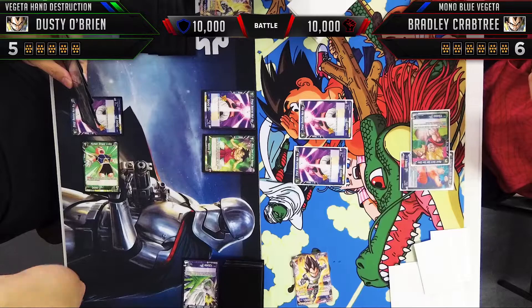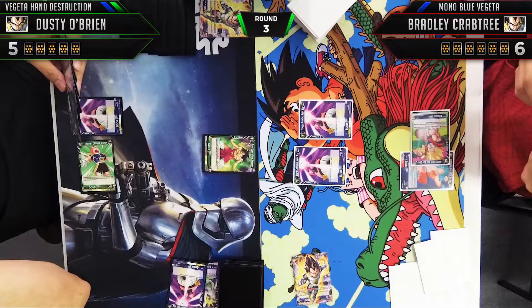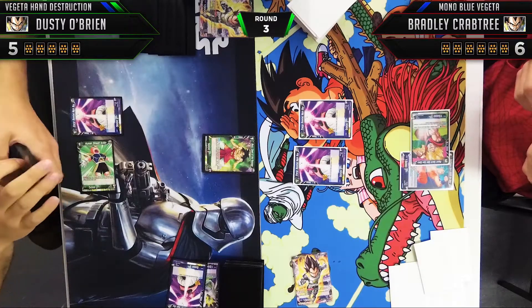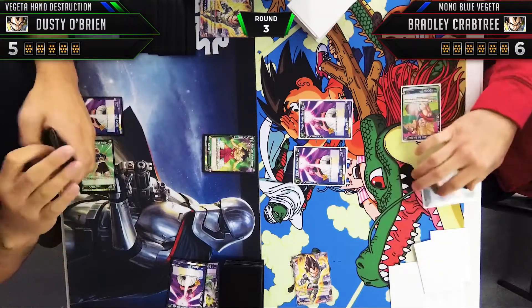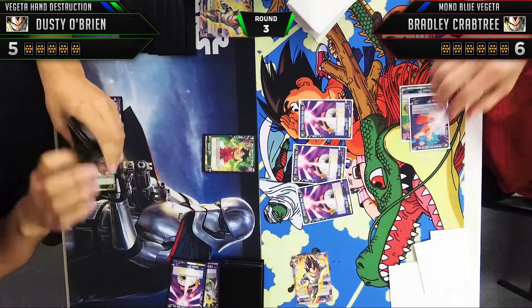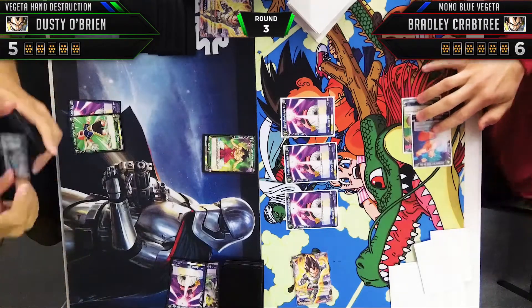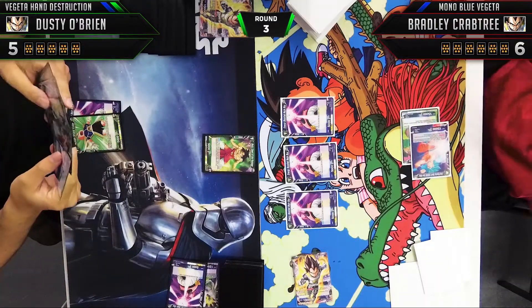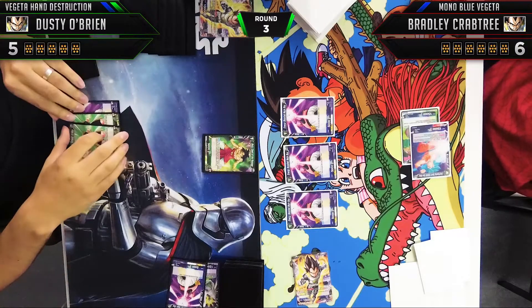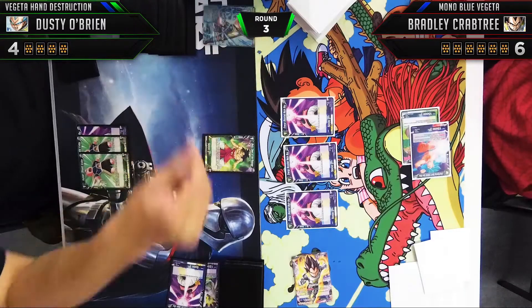I want to use Boo here to go up to 15,000 and win that combat. He's playing the matchup perfectly — he has to put pressure on Vegeta, he can't let me get to late game or the match becomes very easy on my side. The more cards I take out of his hand, the better. Bradley plays his third Boo. All these one-drop battle cards add up over the course of the game and really protect his Vegeta — they're never a waste, especially with Boo.